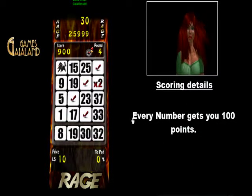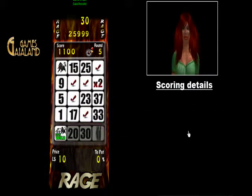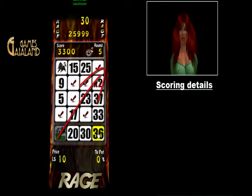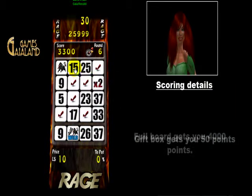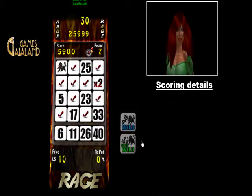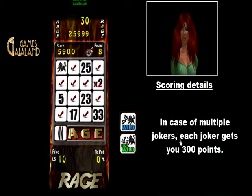Scoring details: Every number gets you 100 points. Every line gets you 1000 points. Full board gets you 4000 points. Gift box gets you 50 points. In case of multiple jokers, each joker gets you 300 points.